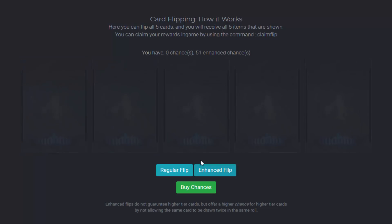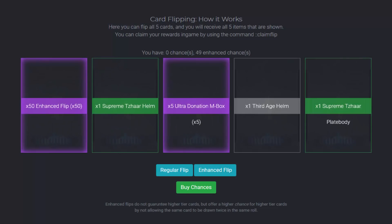Holy crap guys, we just got two legendaries in one flip. That is insane. We've got five ultra donation mystery boxes and fifteen enhanced flips — so that's a hundred dollars right there, from a two dollar flip card. I have no idea how much the legendaries are worth individually, but at four quad each that's like two quad right there. We're getting so many legendaries and so much loot, but I'm still hoping we get a gold.